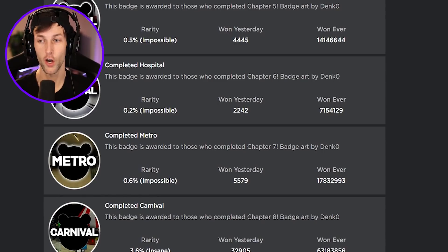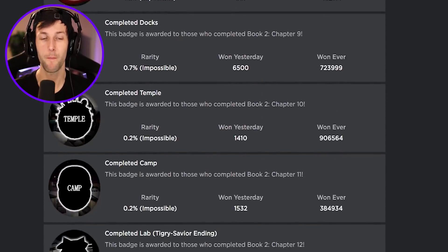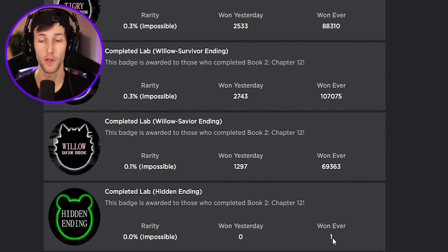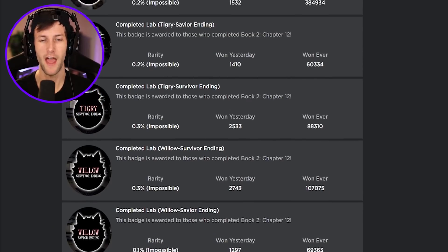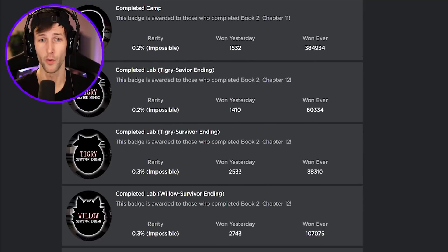Step two is you're going to want to make sure that you have every single badge for Piggy Book 2, which I would assume most people do. The only person that has won the hidden ending so far is Minitoon, of course — he created the ending. Nobody's figured it out yet. You're going to want to make sure you have every ending, and be careful because chapter 12, the lab, has four different endings — savior and survivor for both Tigri and Willow. Make sure you have all four of those.